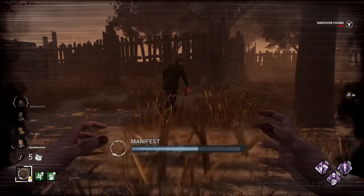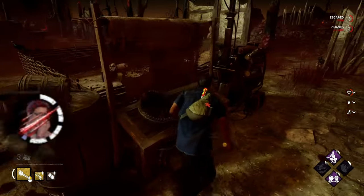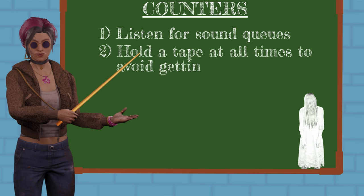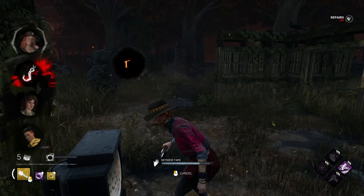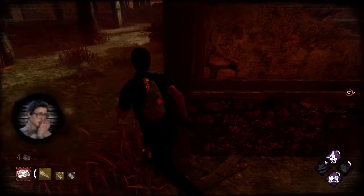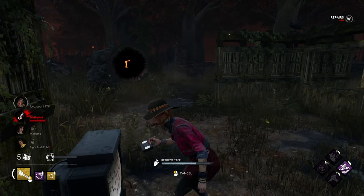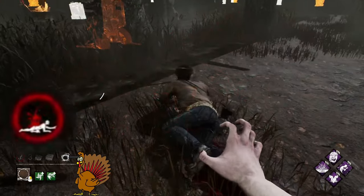Number two: while demanifested, Sadako has the ability to either manifest at will or by projecting herself through a TV. When she projects through a TV, she spreads condemned on survivors — one projection equals one stack of condemned. Your condemned meter is the circle around your character's portrait in the HUD. You can avoid getting stacks of condemned by holding a tape, which you can retrieve from TVs around the map. Holding a tape while Sadako projects to TVs will prevent her from giving you condemned stacks. However, if she hits you while you're holding a tape, you get two stacks of condemned right away and your tape disappears, meaning you'll need to get another tape to continue protection. In conclusion, hold a tape any chance you get, because a good Sadako will constantly project to TVs.